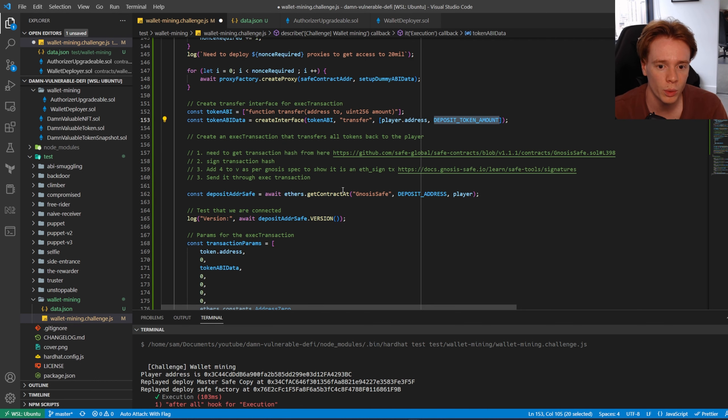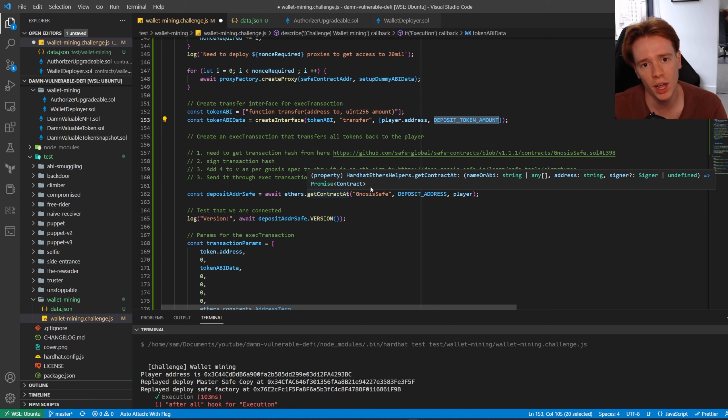We create the token interface for the exec transaction — we need the ABI call data: transfer to an amount. We create the interface for transfer and provide the player address and the deposit token amount. Now we need to create an exec transaction. The way Gnosis Safe exec transactions work is you provide all the data in the call, then provide a signed transaction of all that data, pass it back to the Gnosis Safe, and it executes if requirements are met.